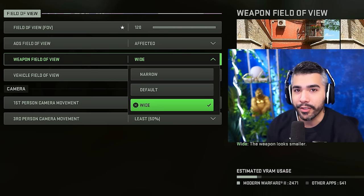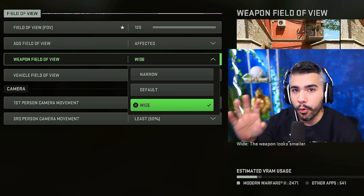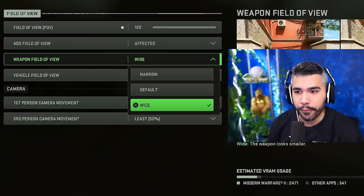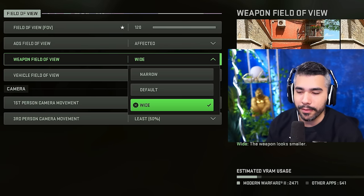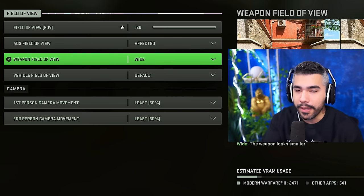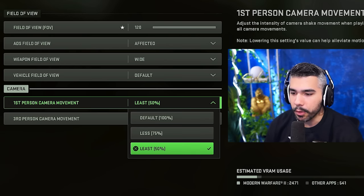Weapon field of view is a completely new setting where your weapon has its own FOV. You can make your gun look big, default, or smaller — I prefer smaller, which is 'wide'. It gives you more visual on your screen since your weapon blocks less. It doesn't affect ADS so when you're aiming down sights it still looks the same.